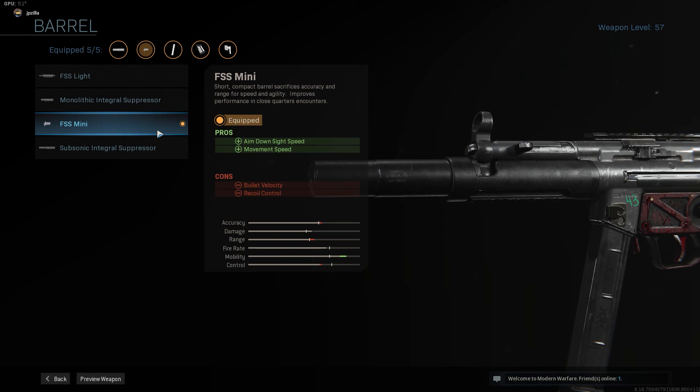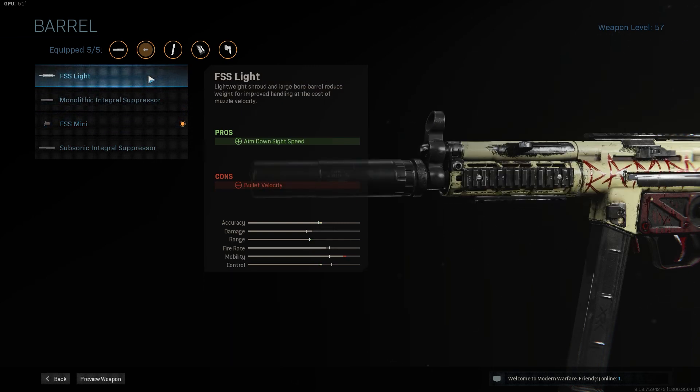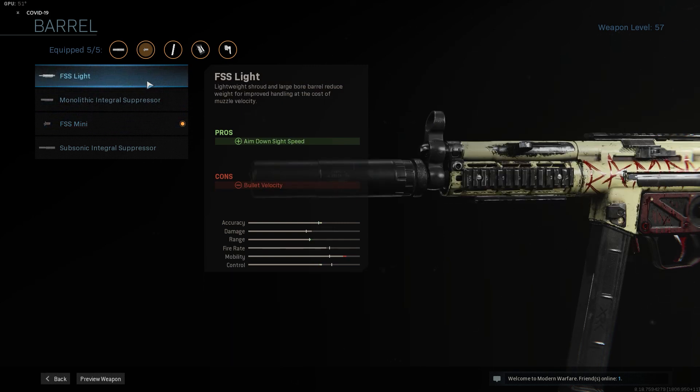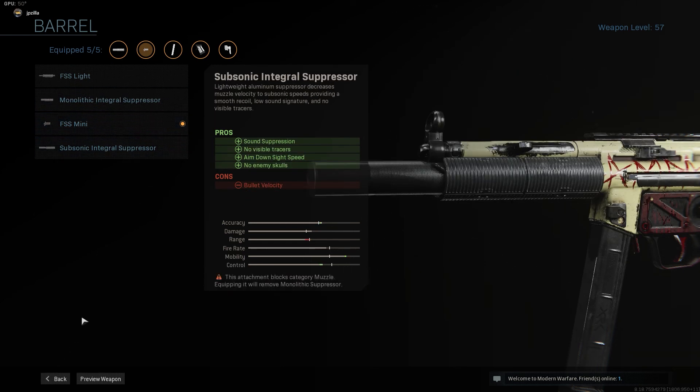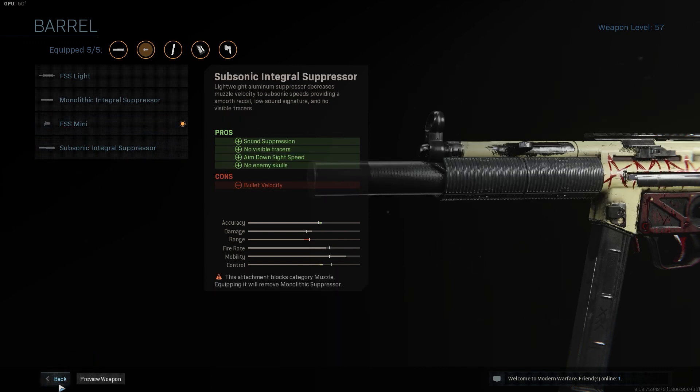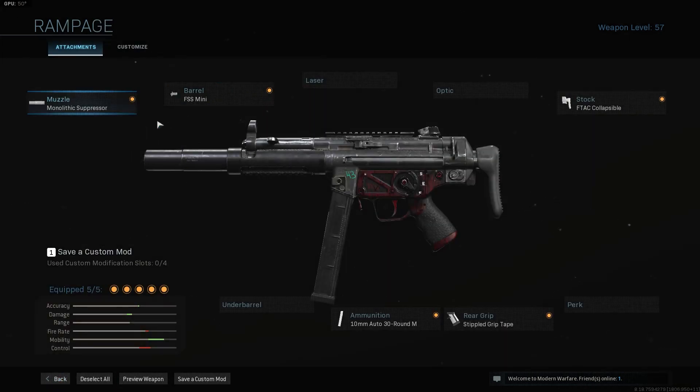The FSS Mini Barrel gives us ADS speed and movement speed, but sacrifices some bullet velocity and recoil control. If you're good with the recoil you can control it and hit shots a little bit farther out. Later in the video I'll show a clip where I do miss some shots at a farther range — maybe I'm just bad, we'll find out.